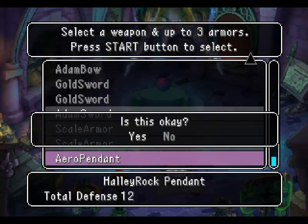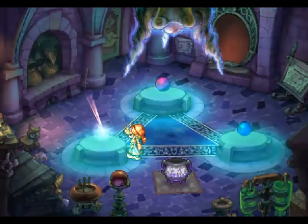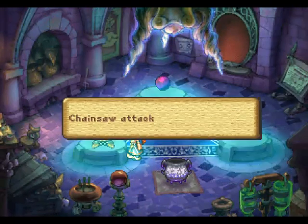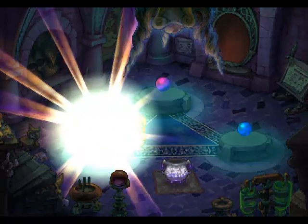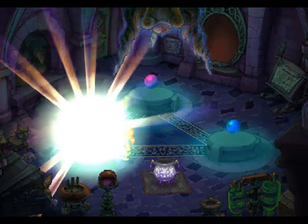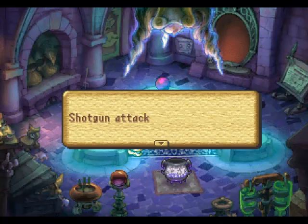The weapon you use determines its attack type, and although there are 11 different weapons in the game, there are only 6 different golem attack types. Building a golem from a sword or axe will make it a guillotine type, a two-handed sword or two-handed axe will make it a chainsaw type, a knife, spear, or staff make it a spear type, hammer or flail make it a hammer type, gloves make it a knuckle type, and a bow will make it a shotgun type.